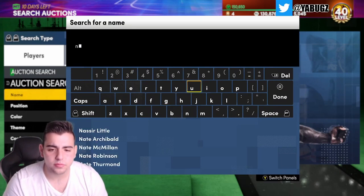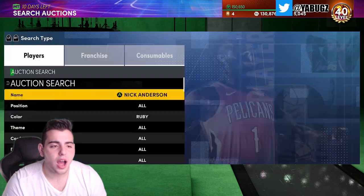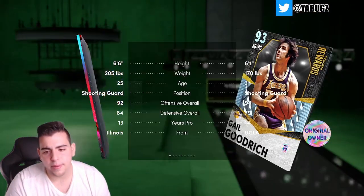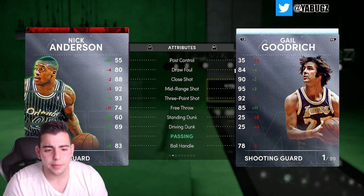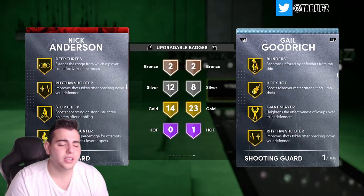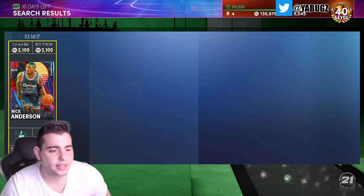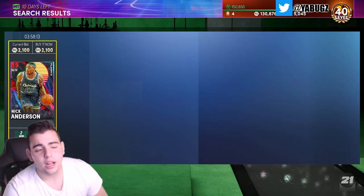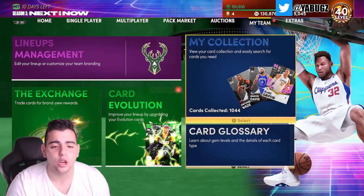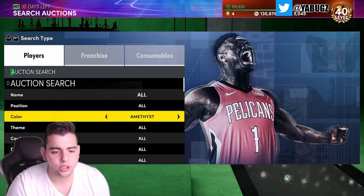Another snipe filter worth investing in is Nick Anderson. When I used Blake, Nick Anderson was defensively stopping him and hitting leaners. I invested in a couple for 1,700 to 1,900 MT. Comparing him to Gale Goodrich — Nick Anderson is much better. He can dunk, has a great three, great mid-range, deep threes, and a money jump shot with decent defense. I think he goes up to 3 to 4K. Just be aware: super packs will come out at the end of the season, so prices could drop — that's when you might want to buy.